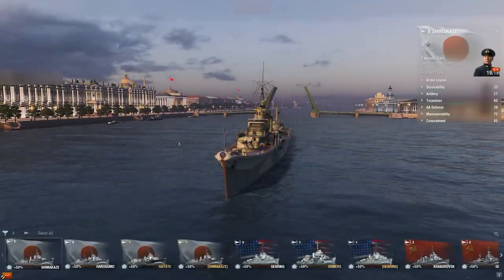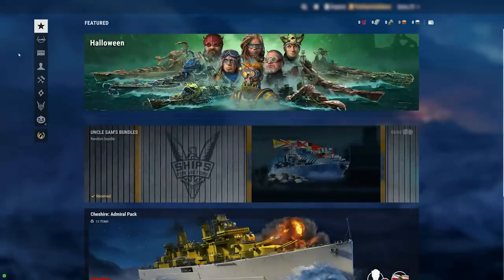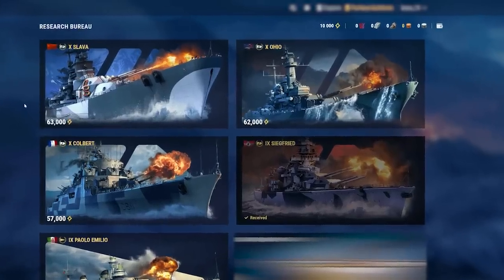The Research Bureau is a section of the Armory that becomes accessible immediately after you research five Tier X ships, or after you receive your first Research Points during a temporary event. After gaining access to the Research Bureau, you additionally receive a welcome bonus of 10,000 Research Points.